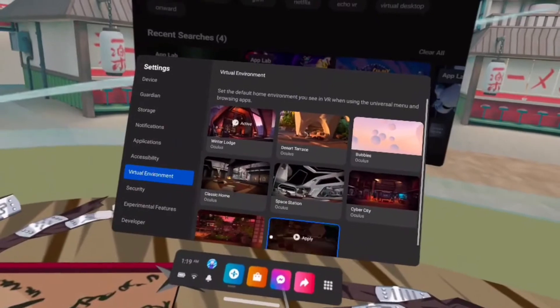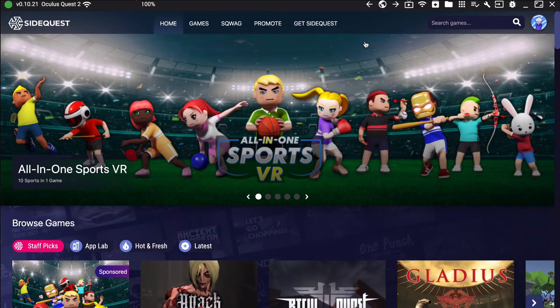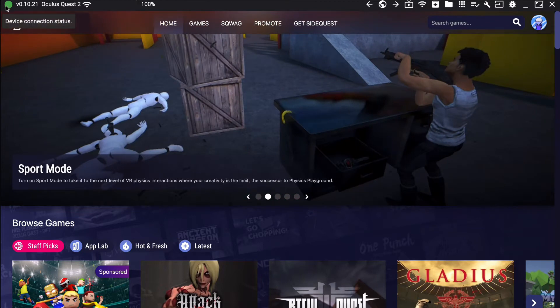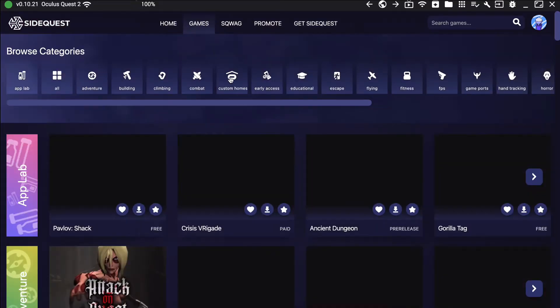Now this is where the PC part comes in. First things first, make sure you have SideQuest downloaded — if not, I'll leave a link down below so you can download it onto your PC. Once you're in SideQuest, make sure you have Developer Mode on. That's a good thing so you know this is going to work. Then you can go ahead to the Games section and head over to Custom Homes.